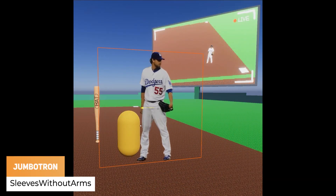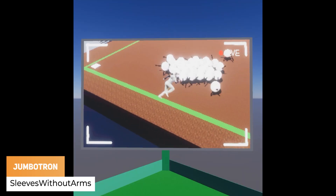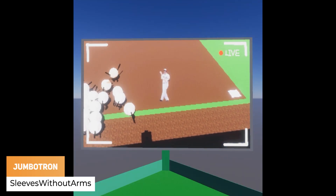Sleeves Without Arms wanted to add a Jumbotron to their baseball game but didn't want to make player models.